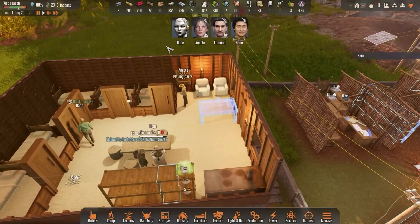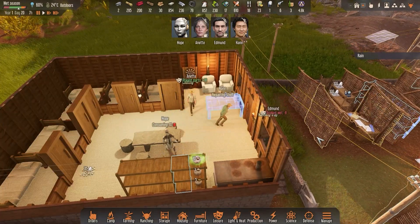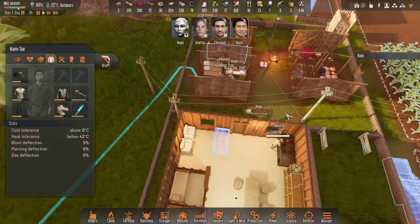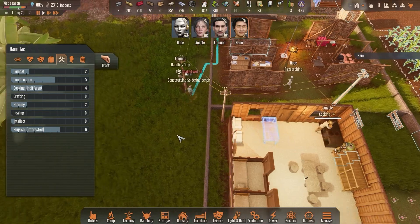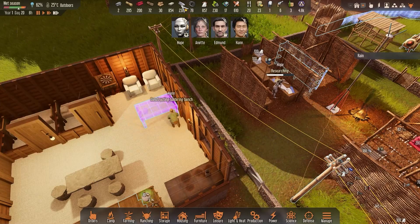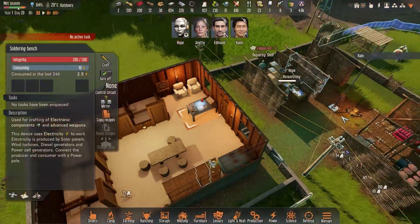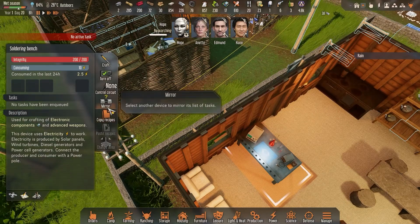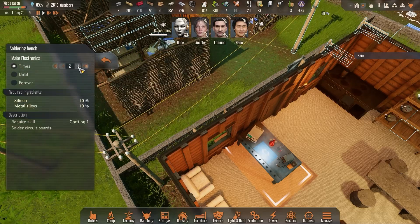It's still raining, annoying as hell. Hope is eating — she's drinking some fuel. I need somebody to actually build this table. Han is our resident builder, he likes construction a lot. Let's get Han to build the soldering bench. We have quite a lot of metal alloy, so that should be good and should give us the ability to start making what we need.